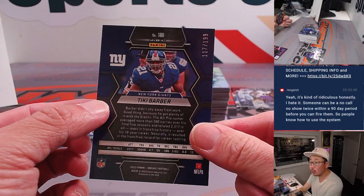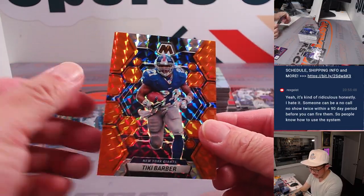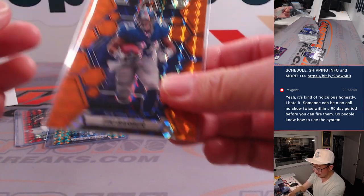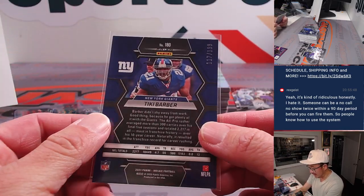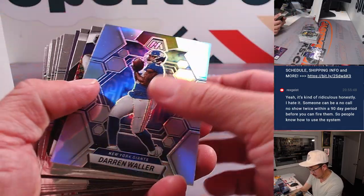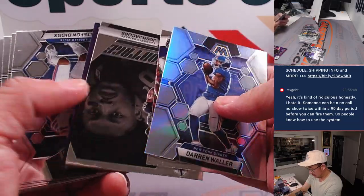You got a Tiki Barber orange, 117 out of 199. Now Jameson Williams, by the way, goes to the NFC North — nice low number card for Michael. NFC East — Tiki Barber will go to Justin.